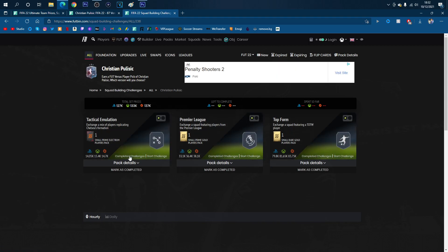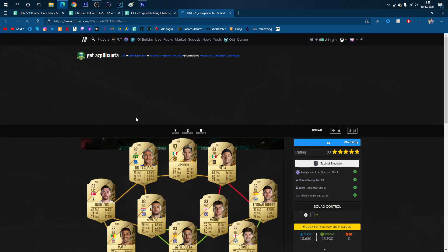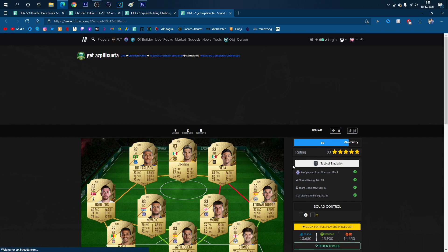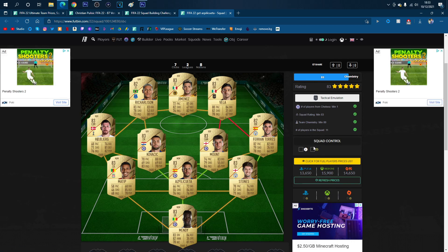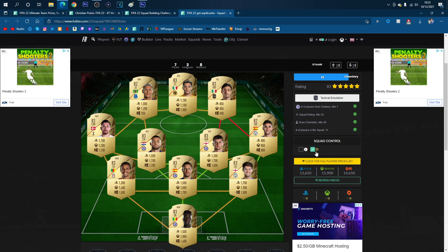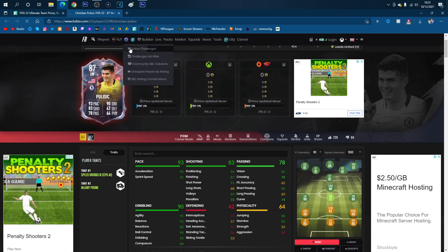Three segments is what it requires, and the first segment is going to cost you about 15k. You need an 83-rated team with one Chelsea player and 80 chemistry. A lot of you guys will probably already have 83-rated players in your clubs - if you do, try to get rid of those players into the SBC to save coins. Or if you'd rather, just buy the team. Prices are as follows - pause the screen if you have to. That is the first segment, one of three segments to the Pulisic.